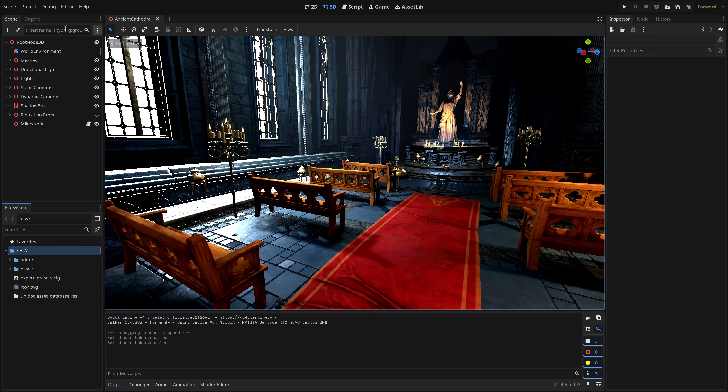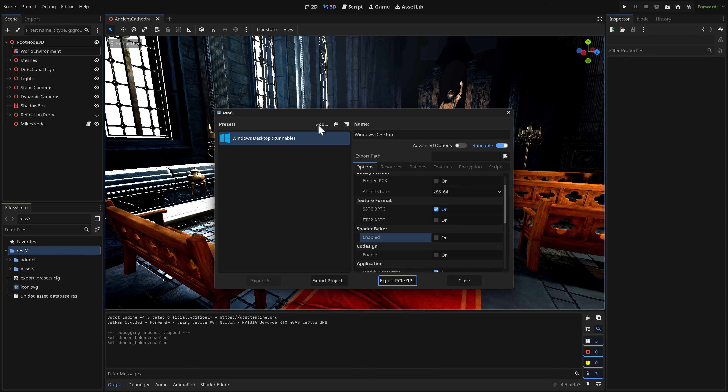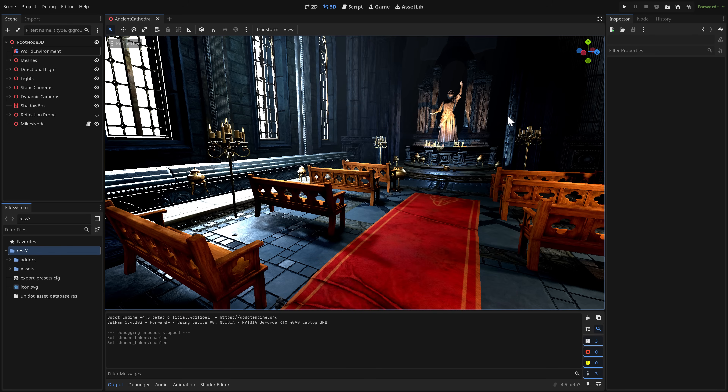As an honorable mention: if you do a web-based export, they've turned on a new option — compile for SIMD. This has greatly sped up web builds. If you're doing web builds with Godot, this new SIMD support is basically free performance, which is very nice.